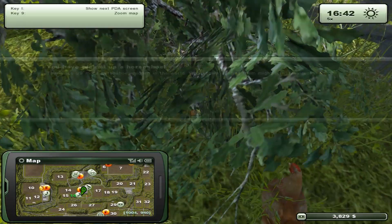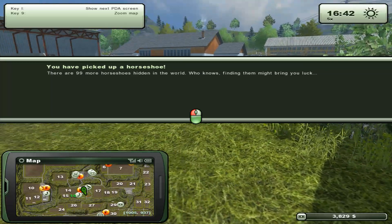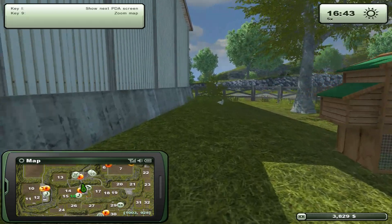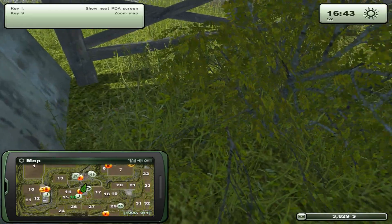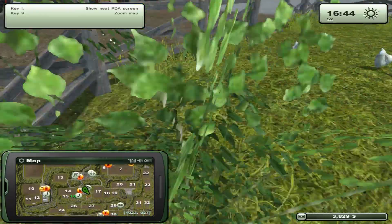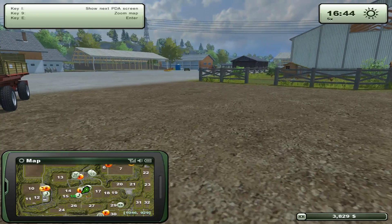A horseshoe! 99 more horseshoes are hidden. Wow, 99 - this world is huge! That was super lucky that I even ran into that. I wonder what they do - I mean it's a symbol of luck. Let me quickly check over at the field.